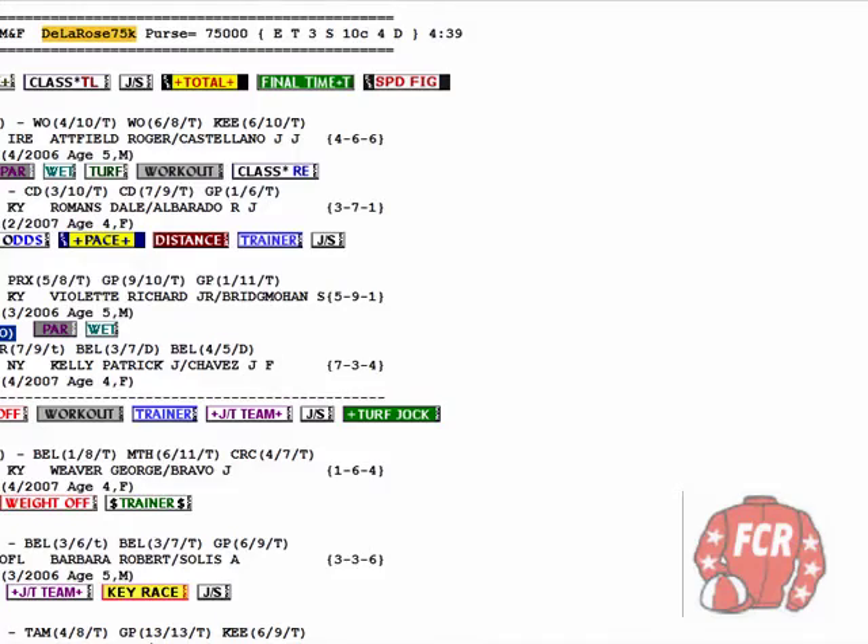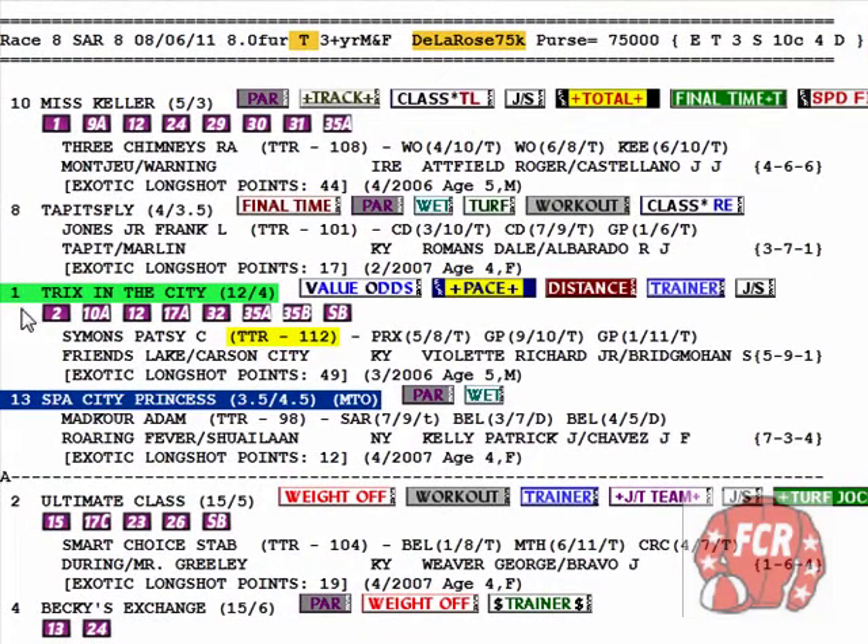Now, trifecta — here's how we play it. By the way, the 13 is scratched. We're going to play the 1 on top, all by herself, in the trifecta. Then in the second position we're going to put 10, 8, 2, 4. That represents the rest of the horses in group A and the top horse in group B. Since the 13 was scratched, the 2 moves up as the last horse in group A and the 4 becomes the top horse in group B. So: 1 on top, 10-8-2-4 in second position, then all for third, and if it's a 10-cent superfecta, all for fourth.